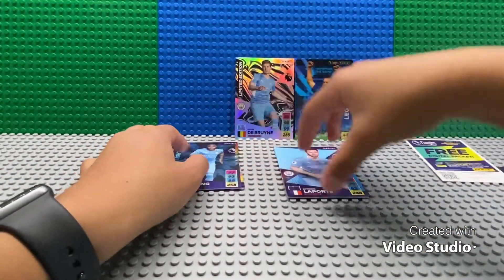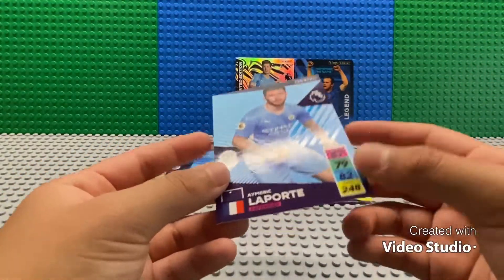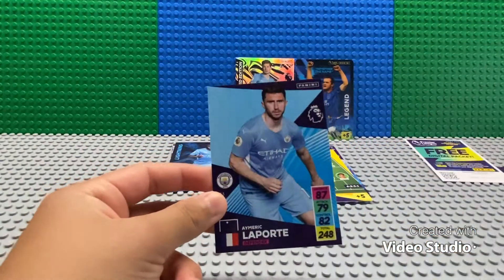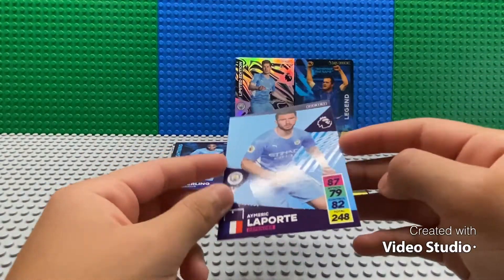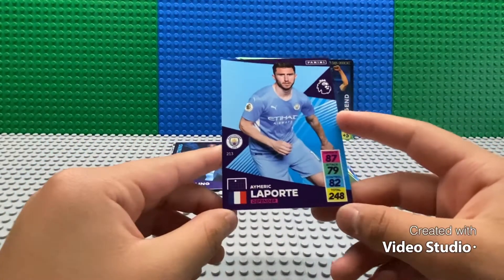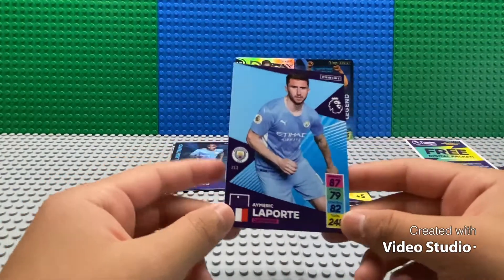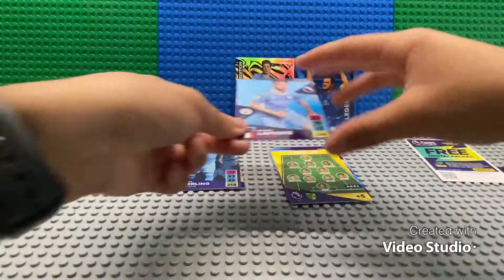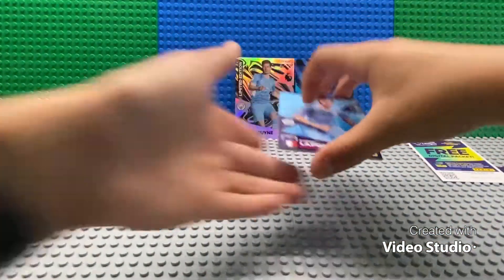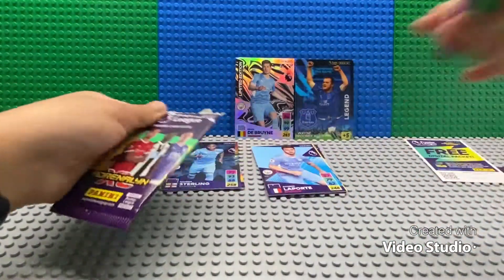Let's just take a minute to appreciate how nice and clean this design looks — the blue with the new jersey, and where they put their stats and where they're from. The numbers just look so nice, and the lineup, the colors are so vibrant. Okay, now we're going to open the second pack from the top — maybe it'll be better.